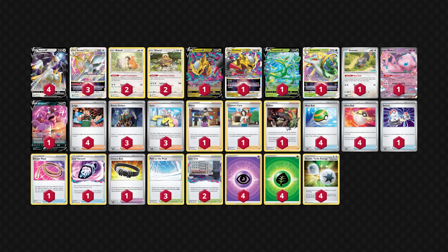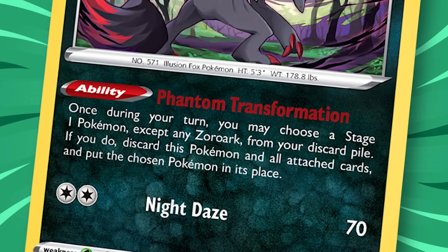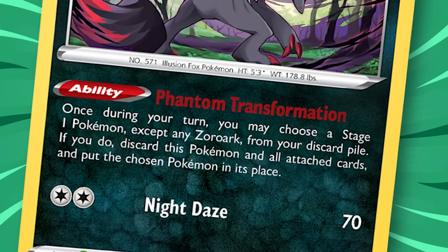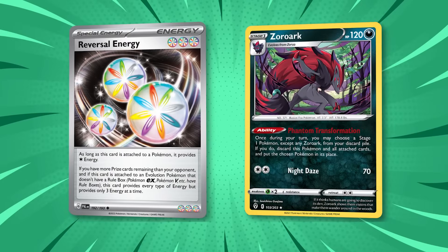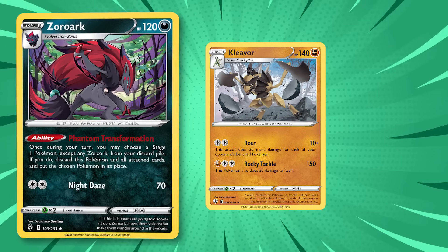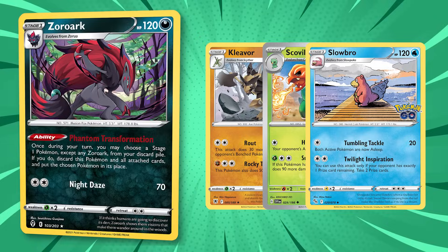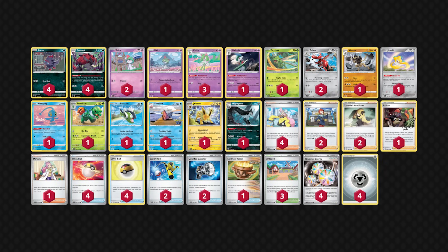Zoroark Box is probably the most unique deck in today's metagame, since it can reasonably play 10 or more different Stage 1 Pokemon in the same deck. This is thanks to Zoroark's ability Phantom Transformation, which allows you to switch Zoroark with a Stage 1 Pokemon of your choosing from your discard pile. Combined with Reversal Energy, this encourages building a deck with several different Pokemon types to cover a variety of weaknesses and strategies — like Kleavor for Fighting-weak Pokemon, Scovillain for Grass-weak Pokemon, and Slowbro, which can close out the game with Twilight Inspiration. Zoroark Box has stayed a rogue deck due to its inconsistencies and poor matchups against decks like Lost Zone Box, Rapid Strike Urshifu, and Iron Valiant, which all take advantage of low HP Pokemon.